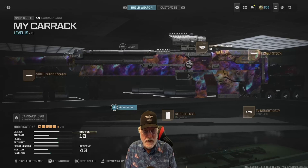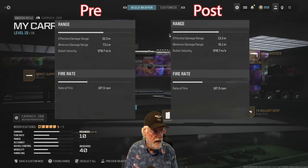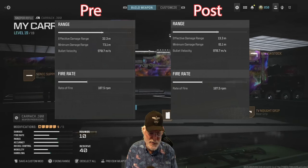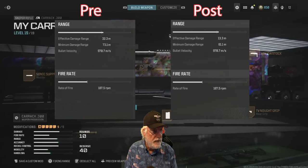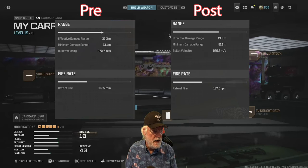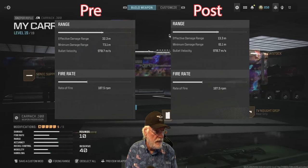Let's take a look at the ranges, because that's where the word 'decrease' started. Before, on the left, it was 32.3 meters for the effective damage range; now 13.3 meters — for a sniper rifle. The minimum damage range has gone from 73.1 down to 61.1, which is okay — I'm not going to notice it. Bullet velocity hasn't changed and rate of fire has not changed.